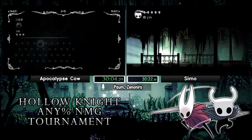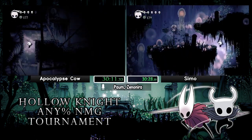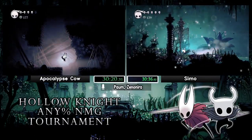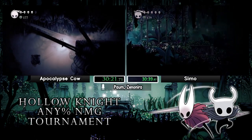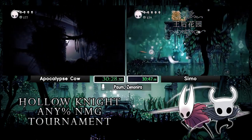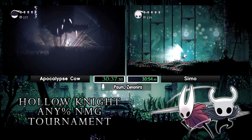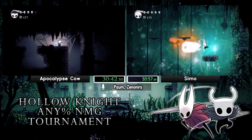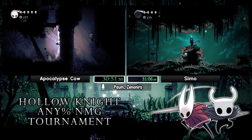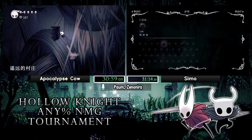Semo takes a safety bench — probably not confident in his QGA skip, since climbing back out of Archives would be really slow on failed attempts. Semo then gets QGA first try — didn't need that bench, though it's easy to say in hindsight. When you're under pressure it's difficult to just trust first-try QGA. Apocalypse Cow falls — he meant to jump off that wall and probably hit jump a little too early. This section has about five straight minutes of not benching and three intentional damage tanks, so optimally you only get hit once in five minutes — not an easy task, especially in the late game.